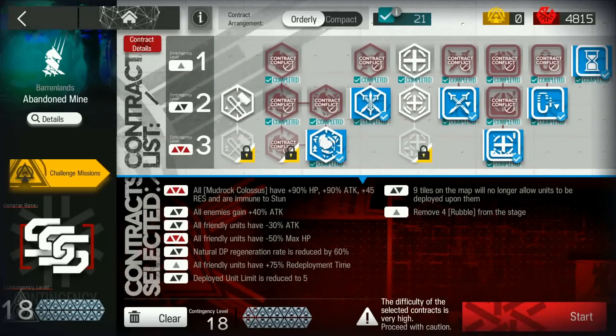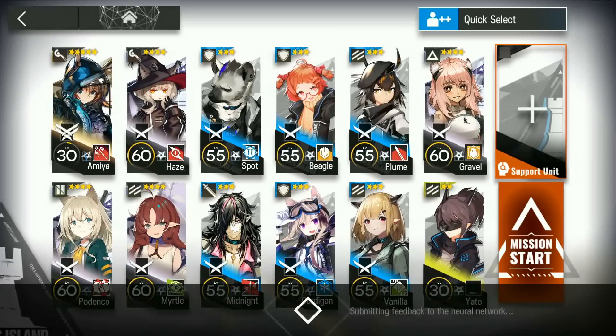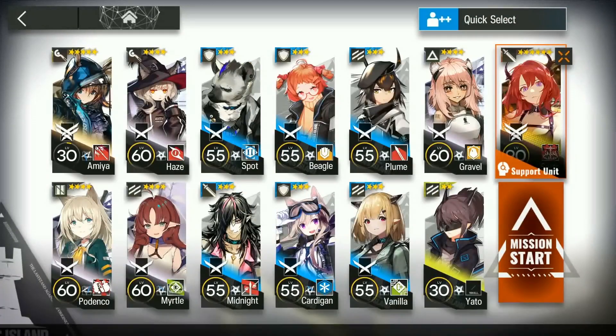For the squad, there are a few operators to take note of. The front 5 operators are what I consider the Core Operators: you're going to need 2 single target casters, one slower, a Vanguard, and a Healing Defender. Along with those 5, we're also bringing Surtr. The rest are bodies, but you'd want at least 2 fast redeploys — there's a strong reason for that later. I'm bringing Gravel and Yato as my fast redeploys. Let's borrow Surtr and get going.